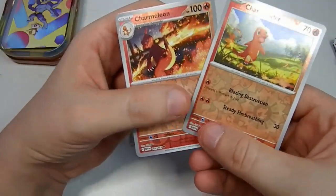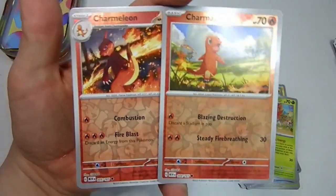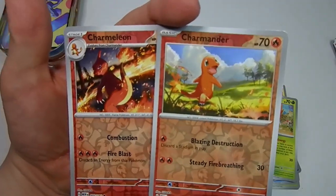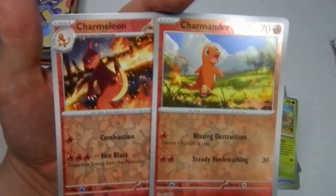Well, it's nice that we got two that we needed for our collection, but it would have been nice if we got Charizard, just saying. But hey-ho. So apart from that, the pause of the video is definitely Charmeleon and Charmander.